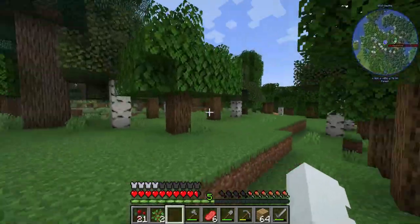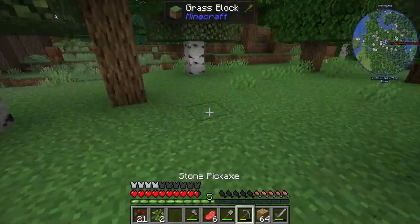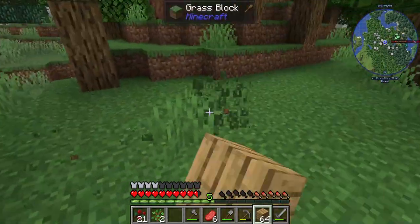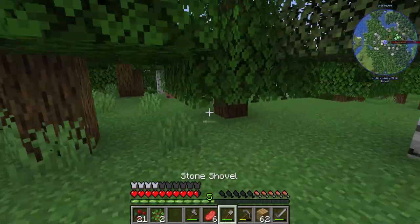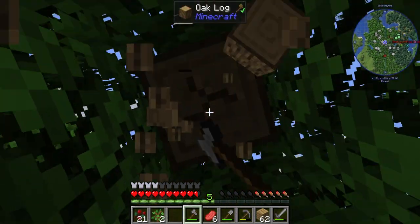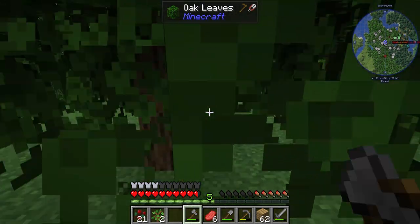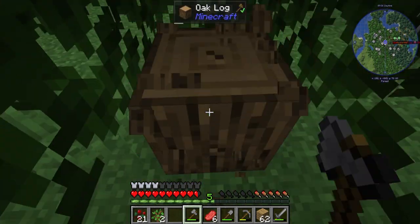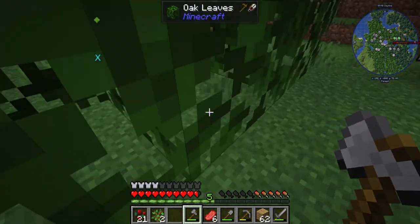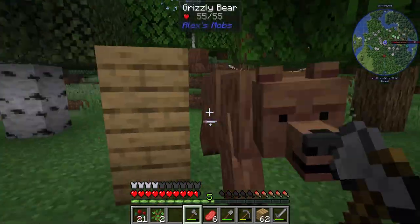For my house, I think I want to plot it over here. I'll just put a little marker saying I want to build a house here. Let's clear this area out, because I do want to build a really nice house here. I like this little area.